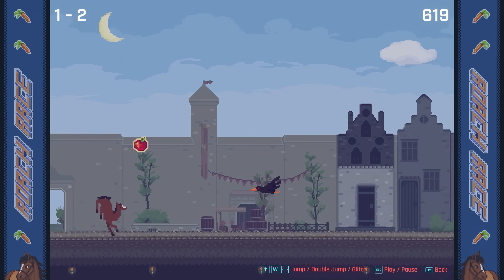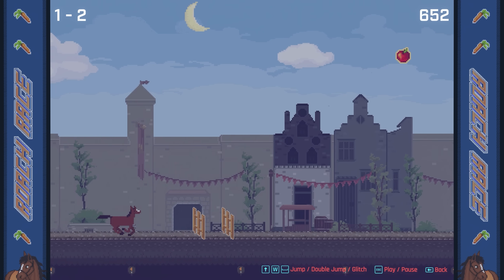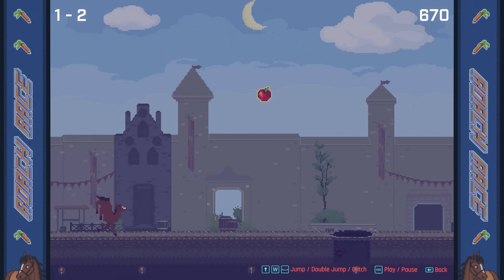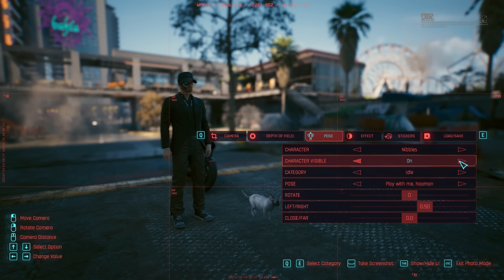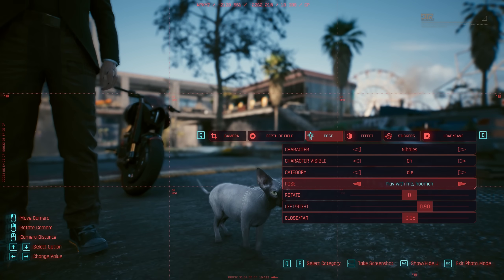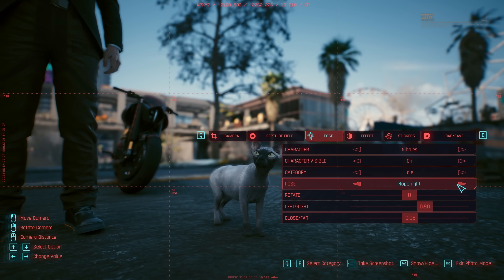Road Trace is a new arcade game accessible in apartments and arcades around Night City. Getting into the top five wins rewards sent to you, and getting first place unlocks a new outfit. You're also now able to put Nibbles in photo mode by switching to Nibbles as a character and turning them on — a nice addition that will likely result in some great photos from the community.